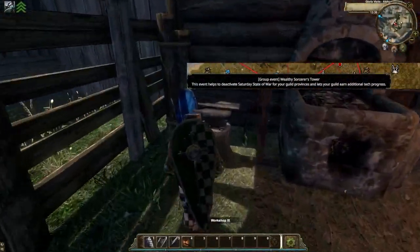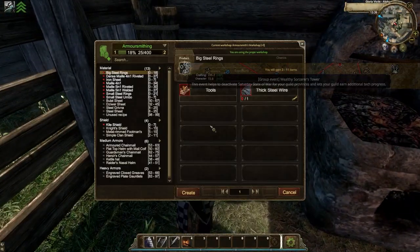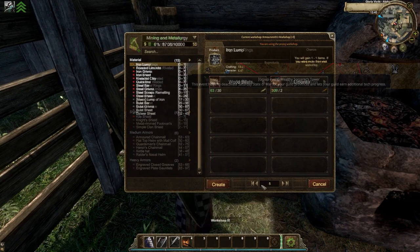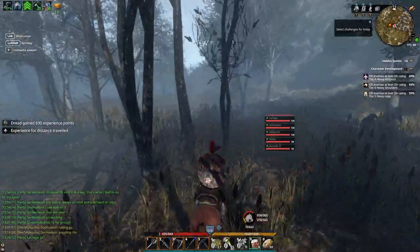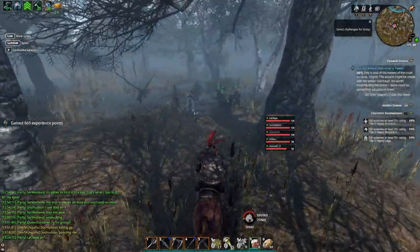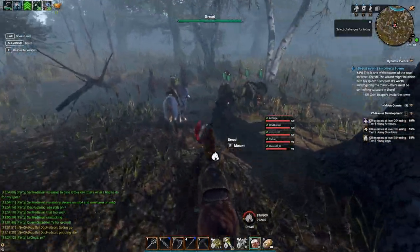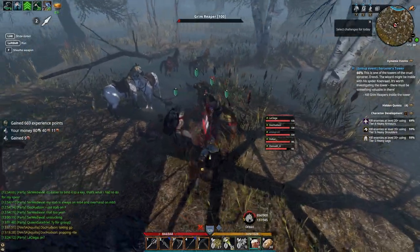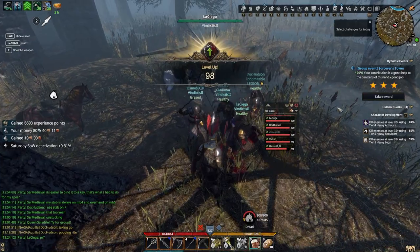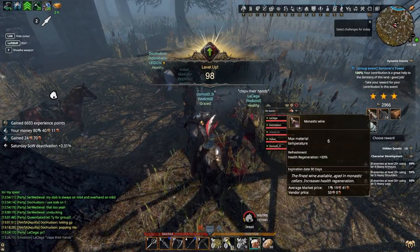The Sorcerer Tower appears on the map as a group event, and these can pop up in multiple locations. These are ones you'll more than likely need to do in a party, and I'm about to explain why. You'll need to be around level 60 to qualify for even getting the rewards on this group event, but in terms of surviving it, your party will probably need really decent gear or need to be around level 70 to 75 plus for your character level.